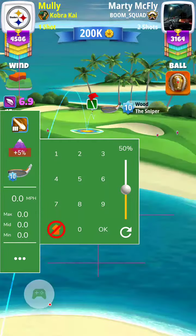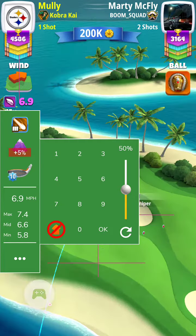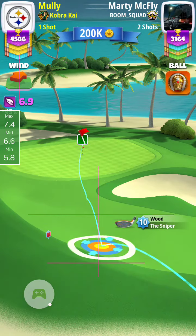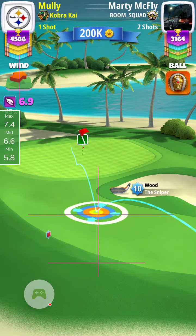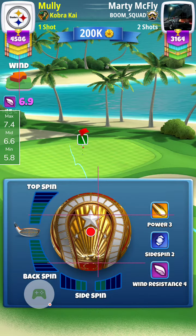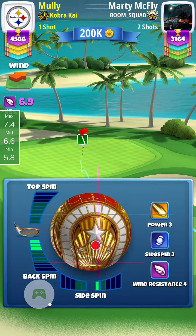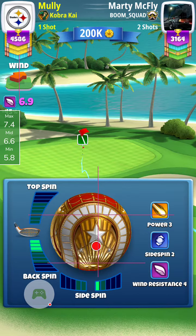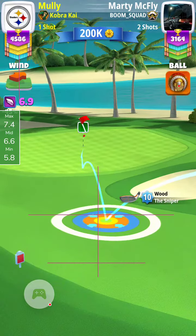Here's the second shot on hole one. Setting up with my sniper, I find the min and max and I'm trying to set up at about 60% club, because you're pulling back with a tailwind to about 50%. So I'm using mid numbers — trying to find 60% so I can utilize mid numbers for my adjustment. I find that spot and then spin to the hole, leaving the ball guy at about two squares short because of the tailwind.